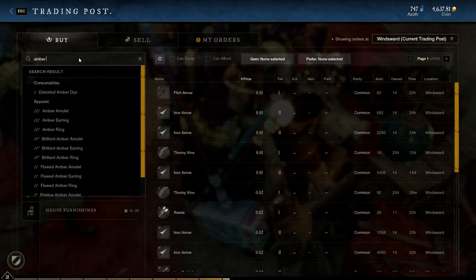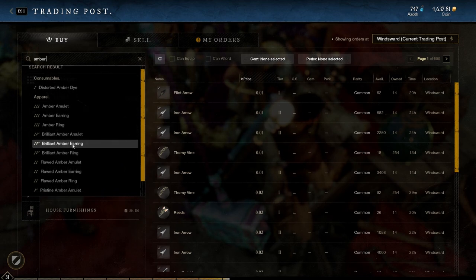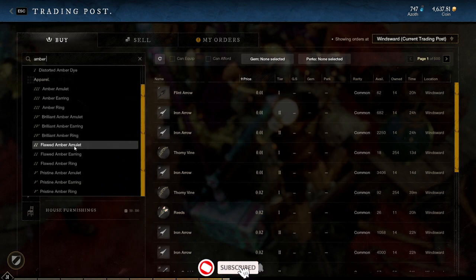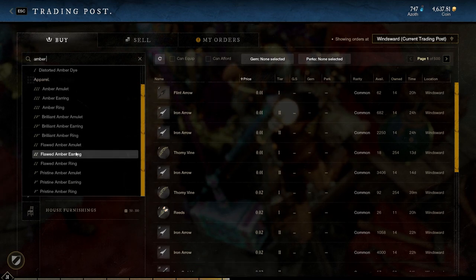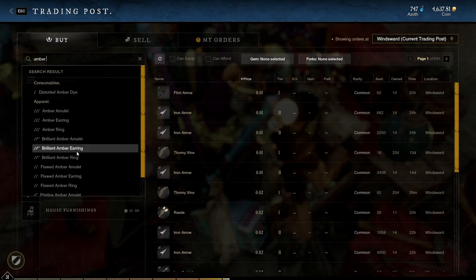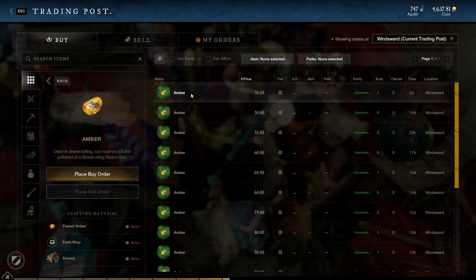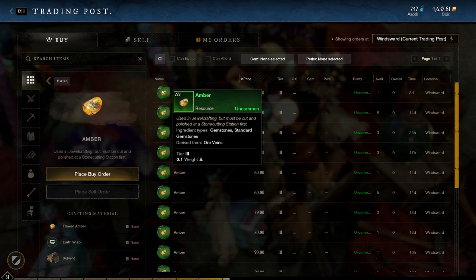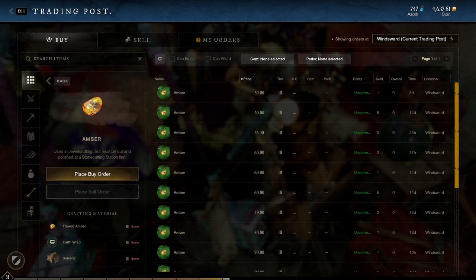Mining ore and running dungeons are some of the most reliable ways to get gems as drops so that you can cut them and use them in your gear. These gems are also tradable, so if you're having trouble getting the drop you want, you can always buy the base gem off the market to cut. After cutting the gems, all you need to do is simply click them and drag them into the gear that has sockets for them. An easy way to have fully socketed gear is to buy it from your local faction vendor, but socketed gear pieces also drop often through questing, killing mobs, and dungeons.